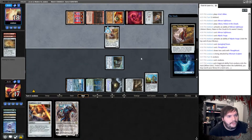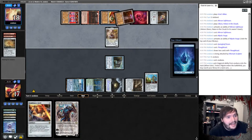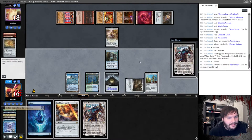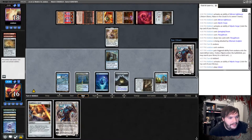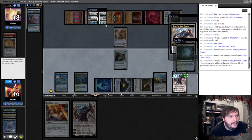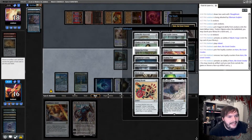Golos gets the last Tron land. I kind of like where my opponent's at. I forgot I'm playing Crab — eat that crab. Karn. Play the land, play Karn, down-tick Karn. What are we grabbing here? I need any artifact to eat, so I don't care what I grab. I think I just grab...